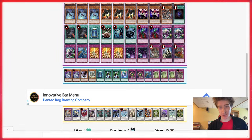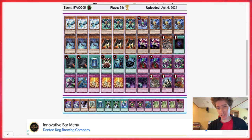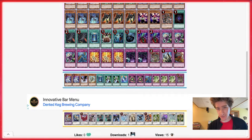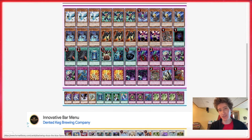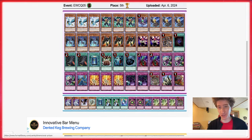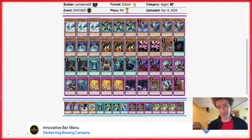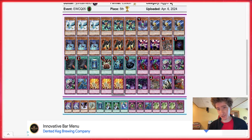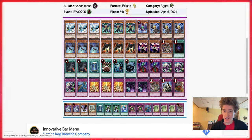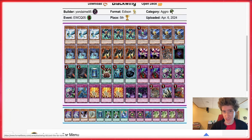Next is the last Blackwing deck — there were three of them in top eight, the best performance we've seen in a while for Blackwings. This one does have Fortress Dragon and is more of the normal build. The monster and spell lineup look the same as first place, and the trap lineup may only be one card off — they're not on Mirror Force, they're on a third Dimensional Prison instead. This is Yandai May, not surprising to see him topping with Blackwings — he does it quite frequently. Congratulations to Yandai May on another top eight.